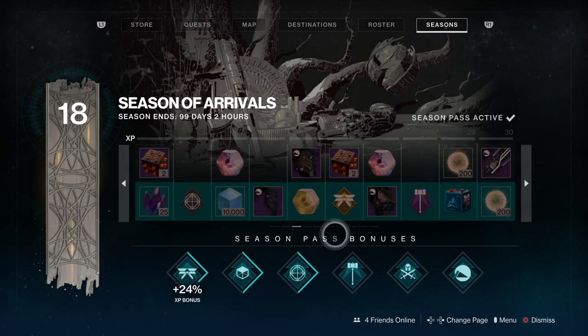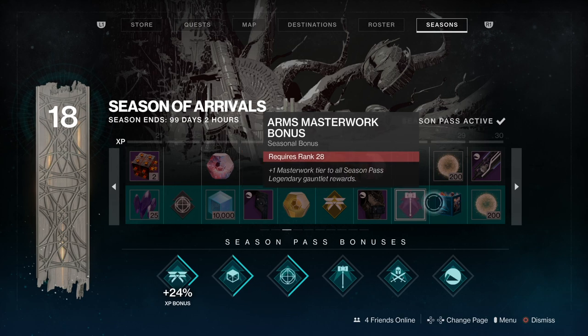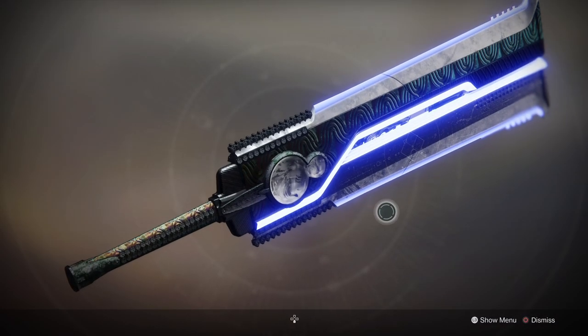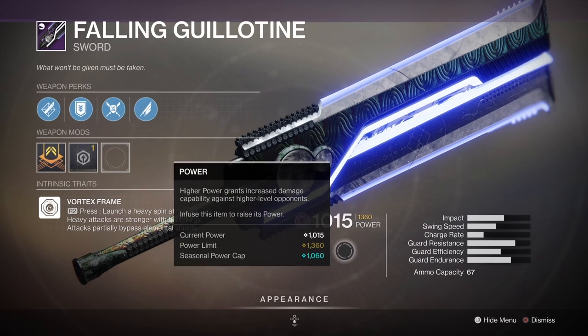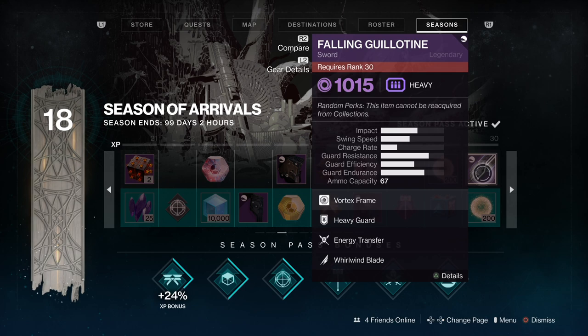Page three goes up to level 30. There's another enhancement to the Catalyst for the Witherhoard, and one exotic engram. But the most interesting thing is the Falling Guillotine sword. What's cool about this sword is that pressing R2 launches a heavy spin attack — kind of like the Dark Drinker. I haven't had this drop from Umbral Engrams at all, so I'm wondering if it drops into the loot pool when you unlock it on the Season Pass here at level 30.